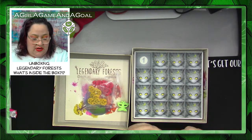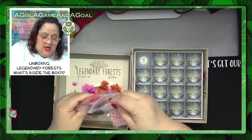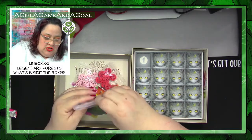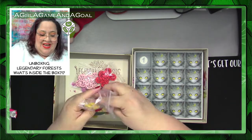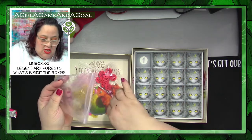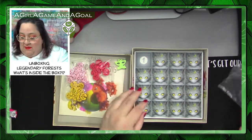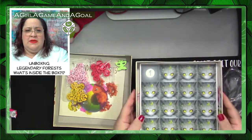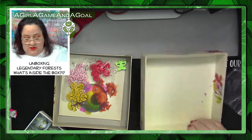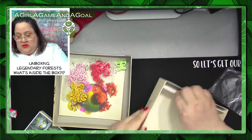You get three different colors — a pinkish color, a reddish color, and a goldish color that's a happy medium between yellow and orange. Then the token. The game feels heavy because you get a bunch of punch-outs, and the box also has a lining.